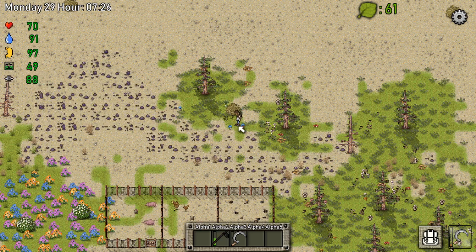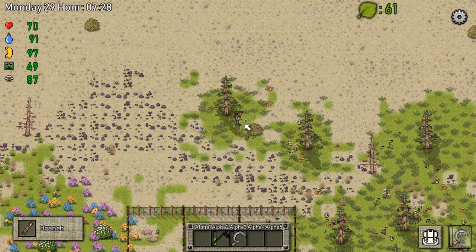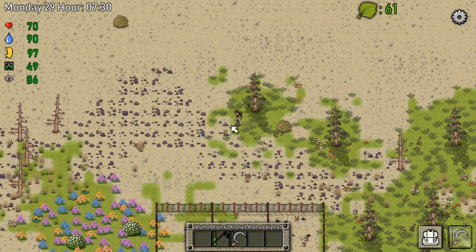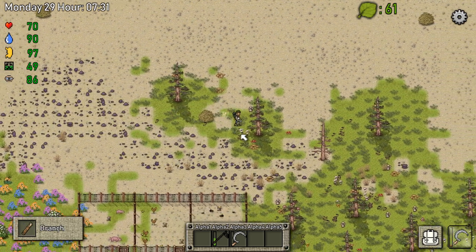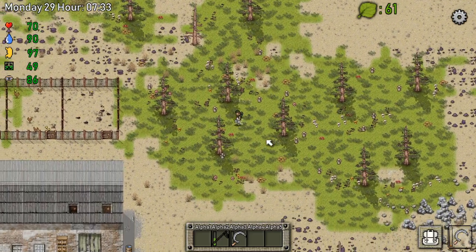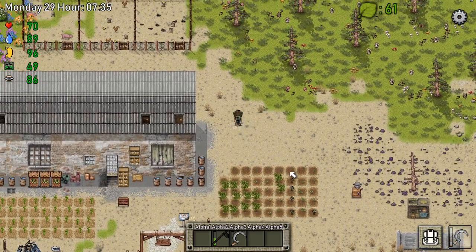Look at that — some magic mushrooms. In the beginning of this game when it came out we had to wait so long for these mushrooms. We gotta be careful — it's dangerous out here. We gotta clear some areas out.